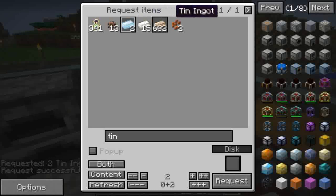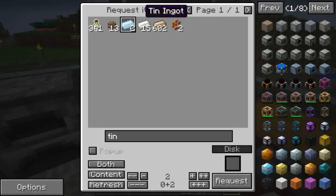C'è il tin ingot che è tipo uno marroncino chiaro e l'altro azzurrino. Devo aver mescolato per sbaglio qualche mod diversa nello smistamento. Comunque va bene.